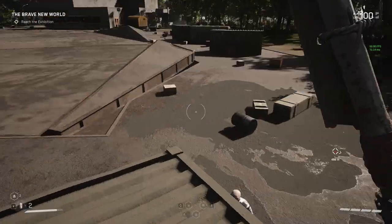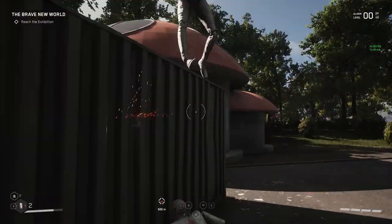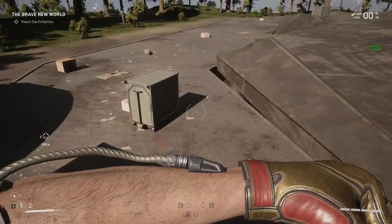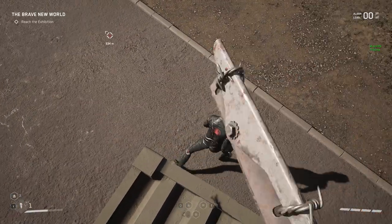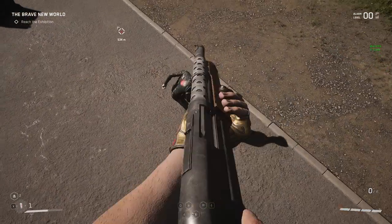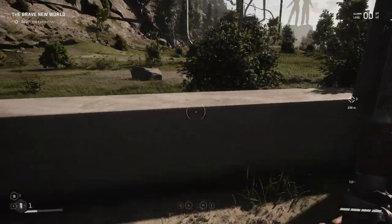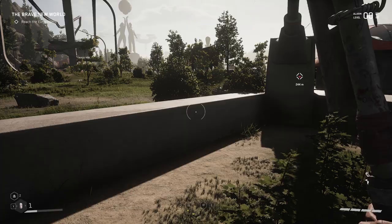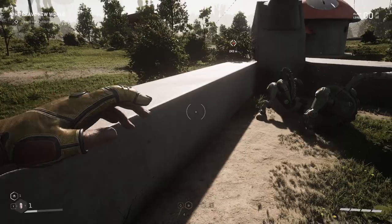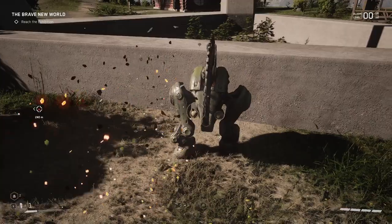The next tip for combat is using the environment. Doing stuff like jumping up ledges will make the enemies have to vault up after you, which gives you a couple of opportunities — either they jump up after you and you can hit them while they're moving, or they'll stay on the ground and you can take them out without any problems at all. Or, for the more opportune moments, jumping over small obstacles gets enemies to hop over too, opening them up entirely and giving you a huge opportunity to take advantage of, which can be essential when fighting tough enemies or groups.